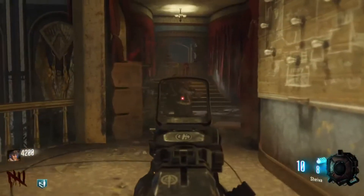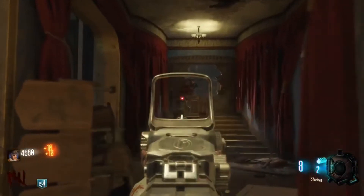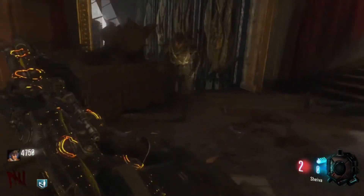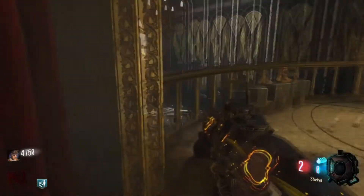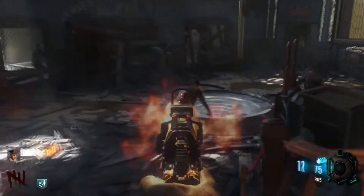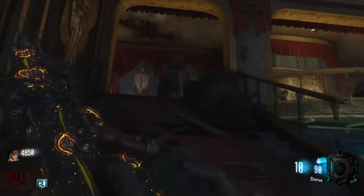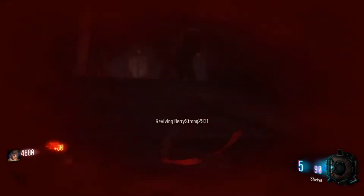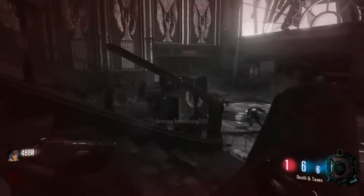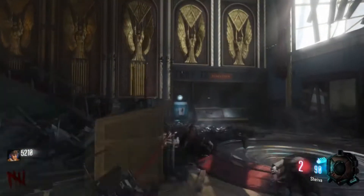Obviously with being a one room challenge, it doesn't usually go my way when it comes to bossing around here, because this confined area definitely does not help — and we don't have that good of guns either. Running out of ammo is going to happen more often than not. We're going to have to buy ammo while running from zombies in confined space, and as you guys can see, two hits is a down.